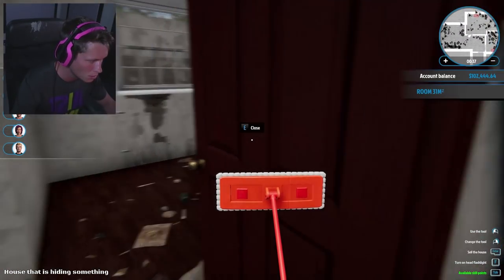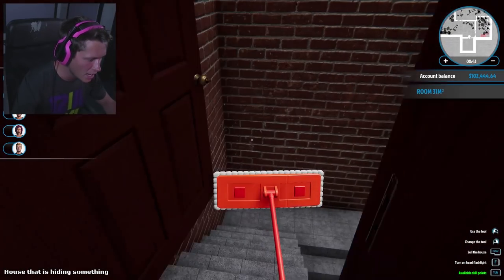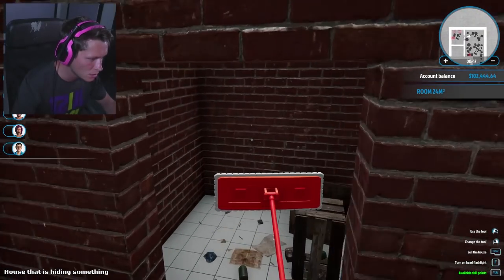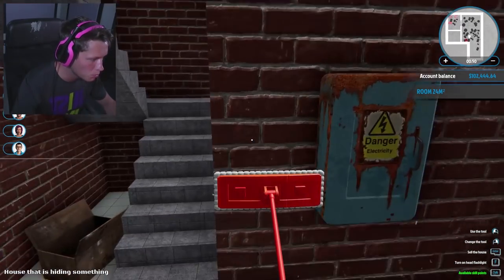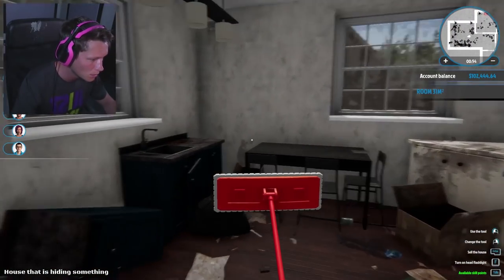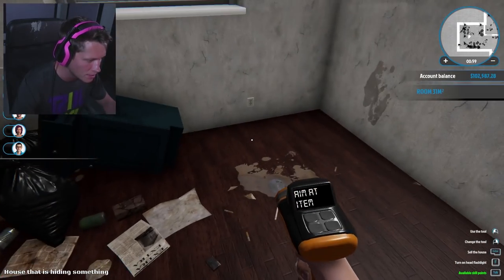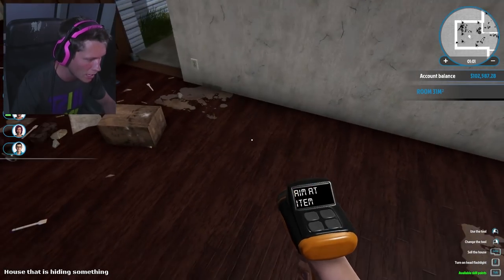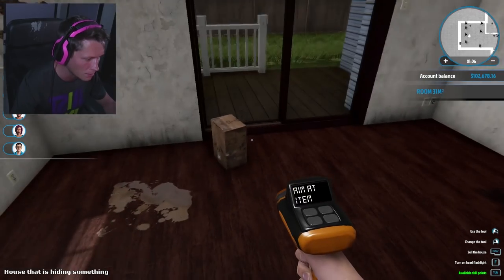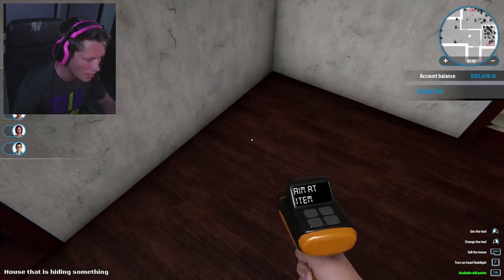Oh, this thing is small. This is way smaller than I thought. It said that it's hiding something, and I'm pretty sure there's a secret wall that you can break open, and it has like a painting in it or something that you can sell for a lot of money. That's according to you guys in the comments. I literally don't even see it on the mini-map. We'll see if you guys ended up trolling me. It's gotta be here, right? It wouldn't be called the house that's hiding something otherwise.